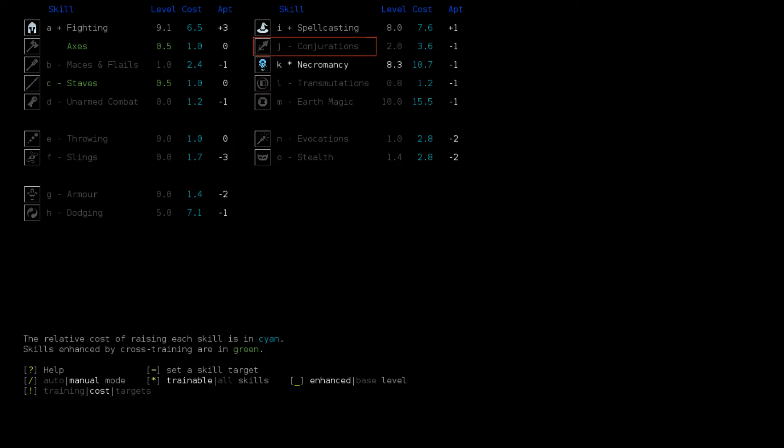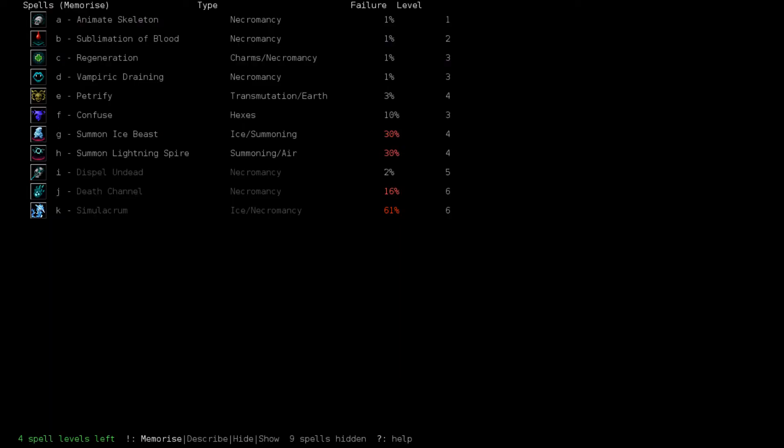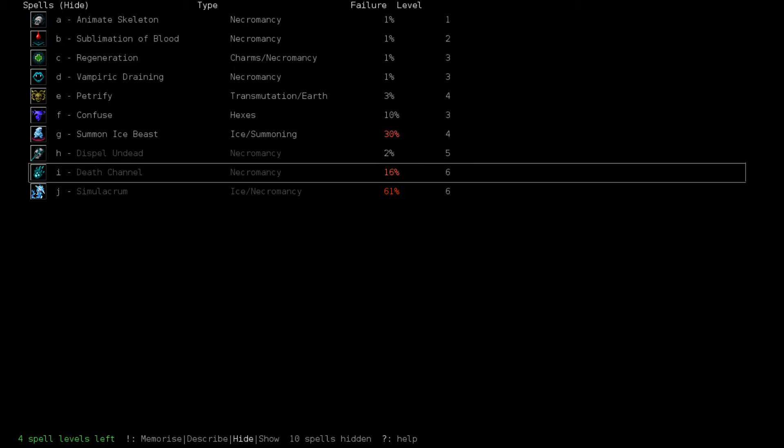Skill-wise, I could go for Ice Beast or Lightning Spire here, but I think I'm going to go for Death Channel. Lightning Spire is just straight out because we're trying to be the opposite of Ultra-Violent 4, so obviously we can't use a Lightning Spire. Ice Beast would be fine — it wouldn't be that much of an investment — but getting more Necro skill will get us better corpses from Kiku. So let's pick up Death Channel.